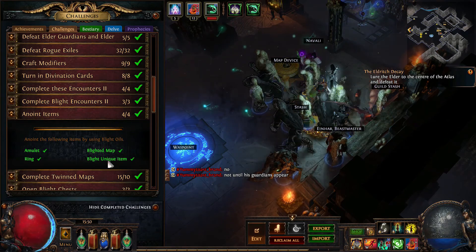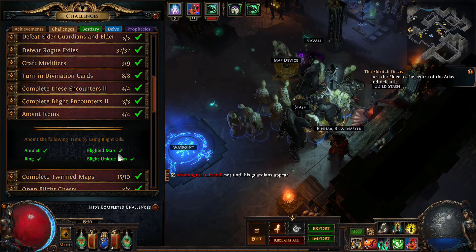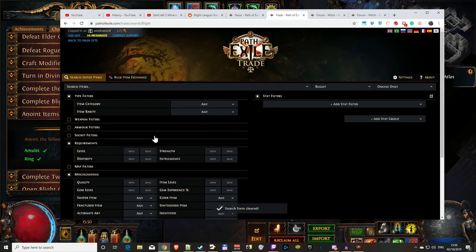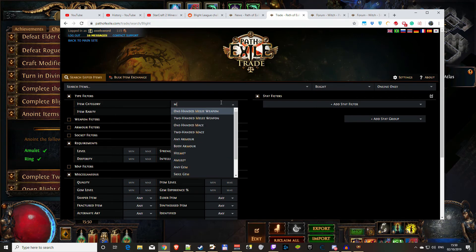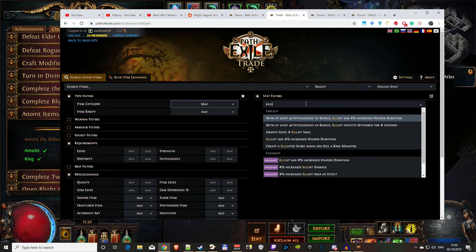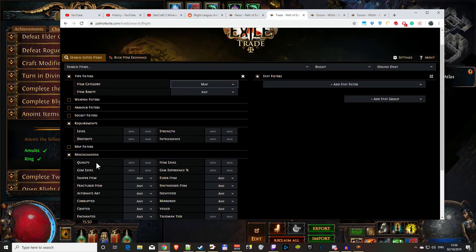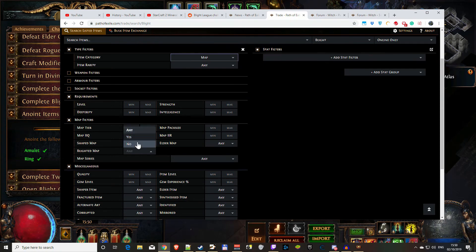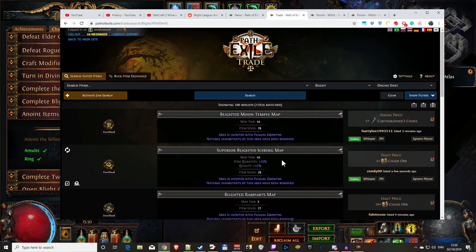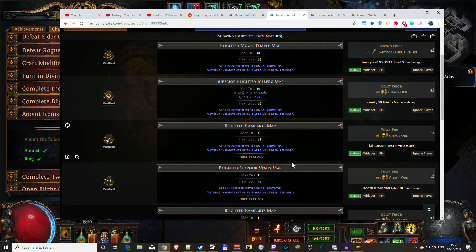Blighted map anoint items - this will be a bit annoying if you don't drop a blighted map, as they can be quite expensive and rare. Let me search for blighted maps. They added a filter - 'blighted map' - and they're quite cheap now. Tier 10 might be too hard though.